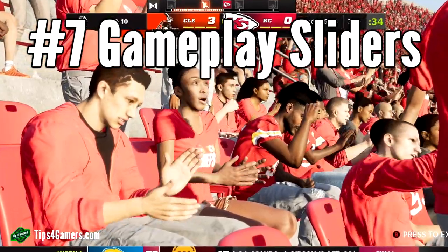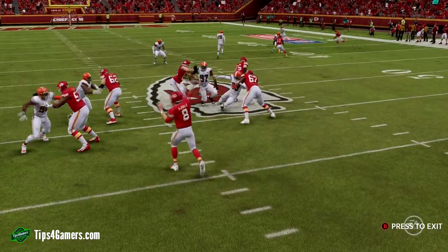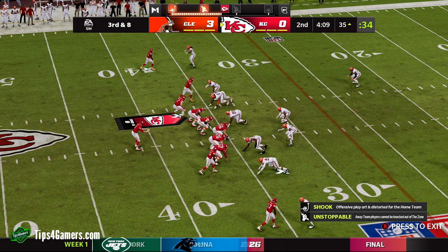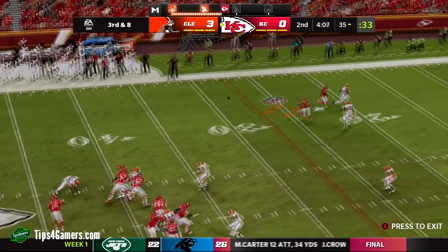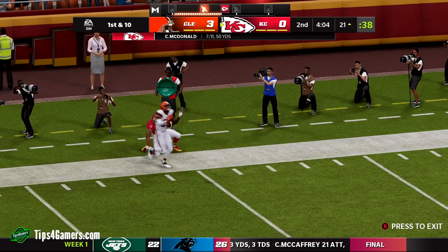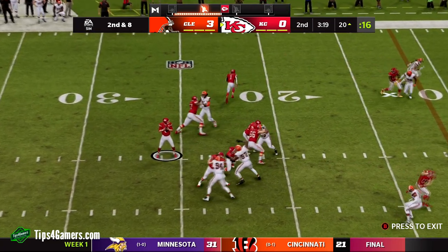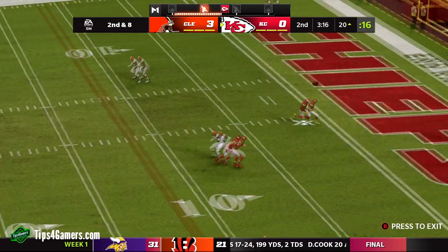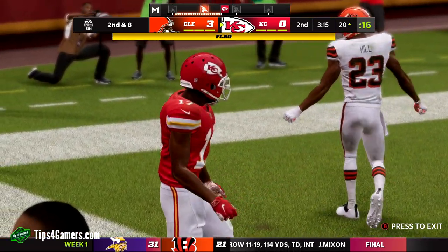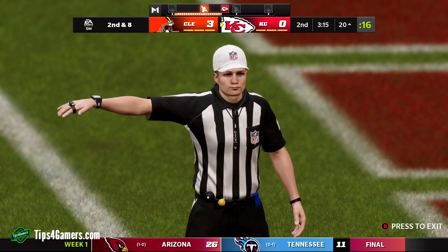Number seven: gameplay sliders — keep them on standard and only change the speed threshold to zero. Leave the rest of the gameplay sliders alone; there's no real point in changing them. Number eight: stamina rating — you can raise it slightly if you want. Madden seems to dock player stamina especially heading into the playoffs, where players just have no stamina left. You'll see guys breathing heavy in the first quarter, and if they're going against your team set up the way we recommend, it's almost guaranteed they're going to lose.